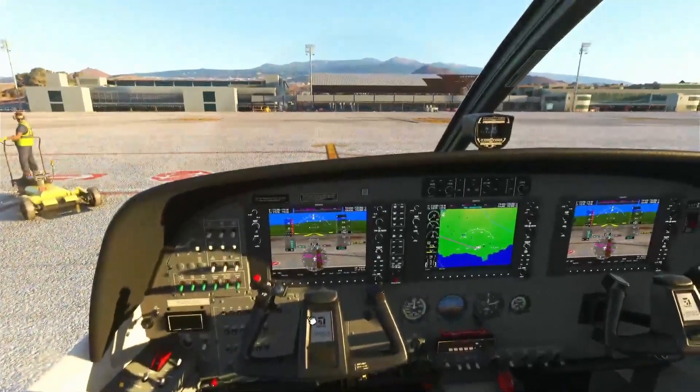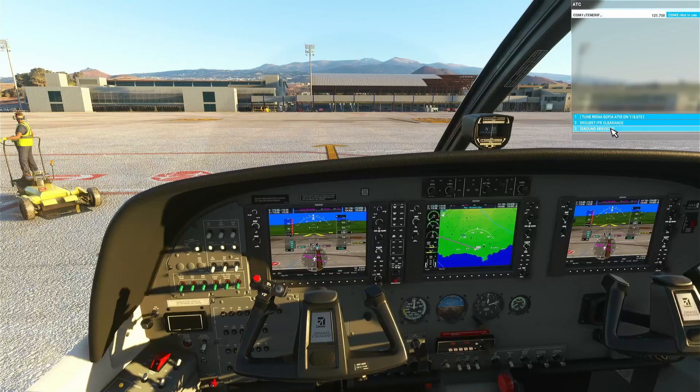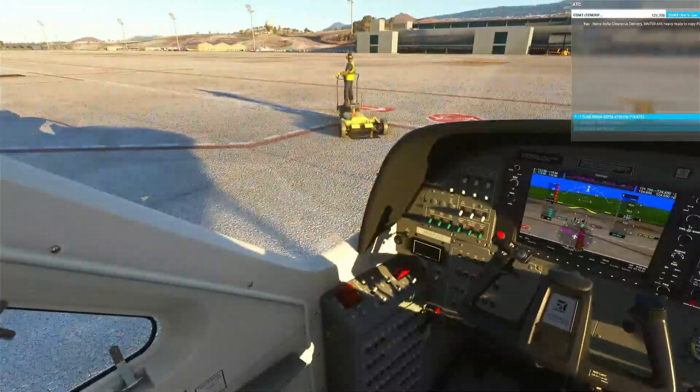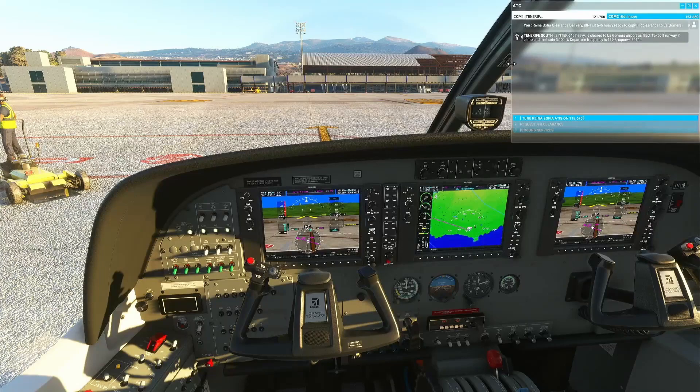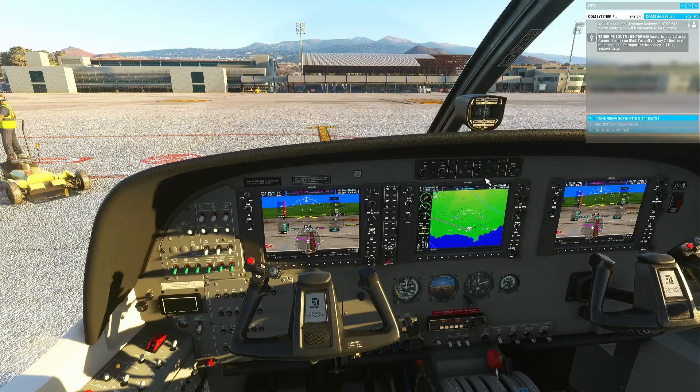Ready to copy IFR clearance to La Gomera. Binter 645 Heavy is cleared to La Gomera airport as filed. Takeoff runway 7, climb and maintain 3,000 feet. Departure frequency 119.3, squawk 5464. Binter 645 Heavy, readback is correct. Contact ground on 121.9 when ready to taxi. Good day.